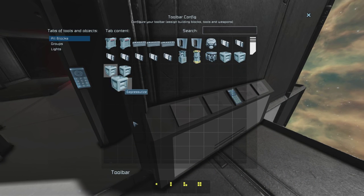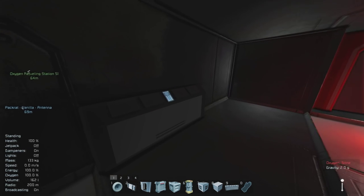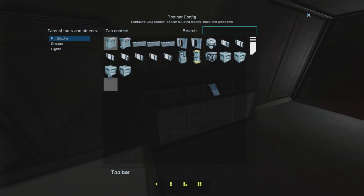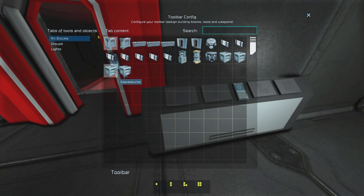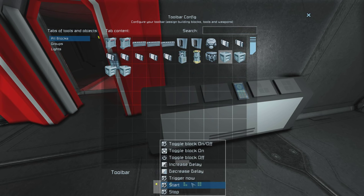For the exterior one, you're going to want to set the button to start depressurization. On the inner block, for the leftmost one, you're going to want to set that for depressurization. And then on the right side, you're going to set that one to pressurize. Finally, on the innermost door, that one has to be set for pressurize.